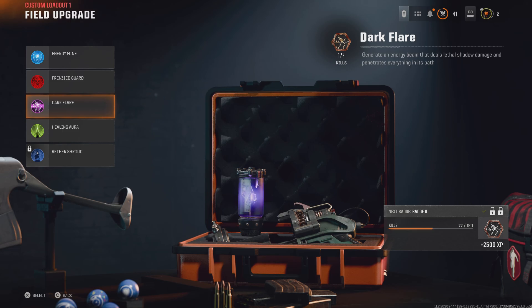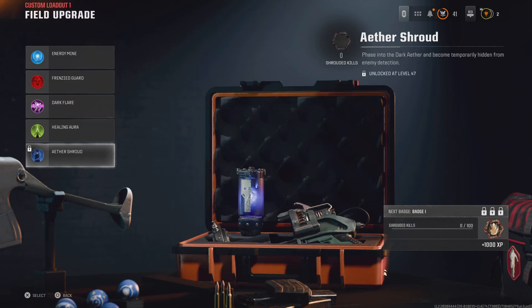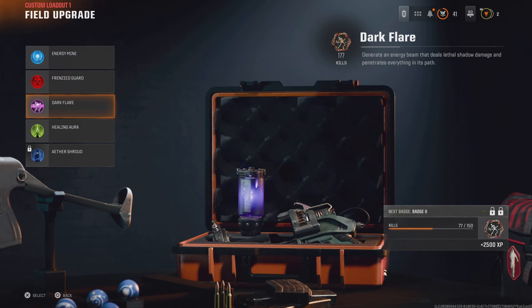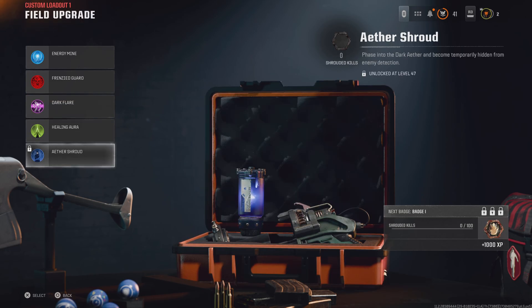I'm level 41 - you need to level up guys, otherwise you don't unlock these things. Once you get to around level 20 you can open the Dark Flare and stuff like that. The last one is called the Ether Shroud - it says phasing from enemies, so you basically become hidden and they can't kill you.